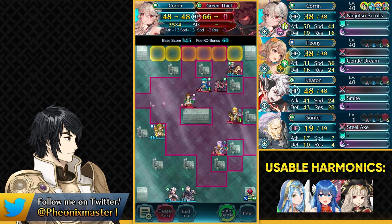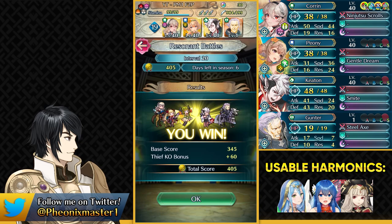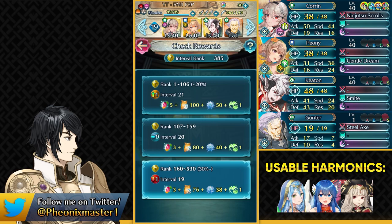And that is gonna be it for this week. Really easy with Ninja Corrin — all you gotta do is simply use your Dance Veil and your Duo skill at the right moment and it should be pretty easy. But staying in Interval 20 or even going up to Interval 21 is definitely not gonna be easy, because a lot of people are gonna be having Desert Azura merges. So let me know in the comments if you do have her, and how bad it is to stay in Interval 21 or Interval 20 for that matter.